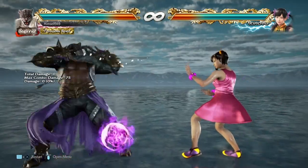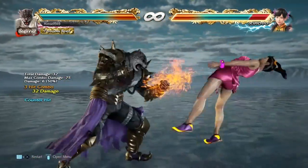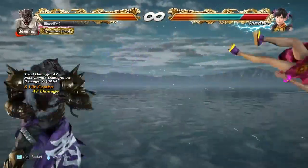What this combo also affords is great wall carry and a Rage Art combo. You do need to dash with the Lariat, but it is possible.